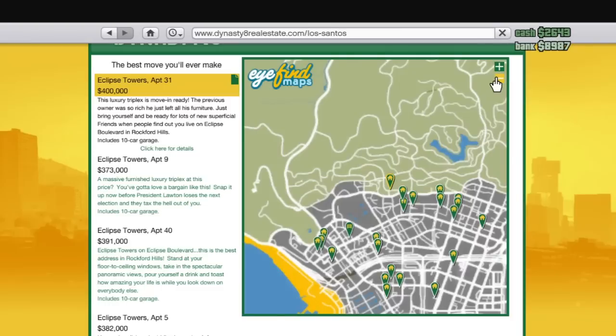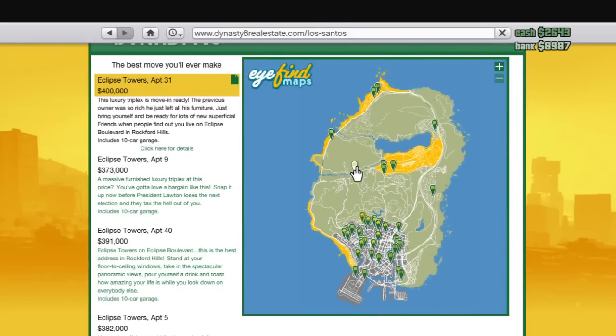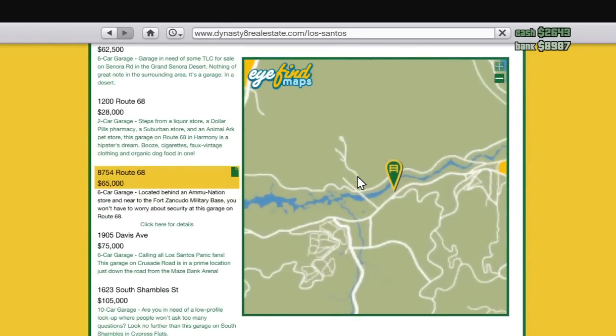You can press minus to zoom out, and then you just click on one of the green things. As you can see, here's a garage, for example, and it says you can store six cars, next to a gun store, and stuff like that.